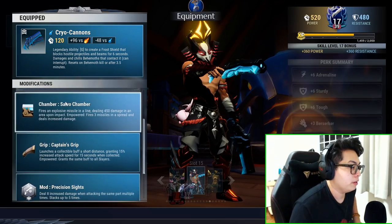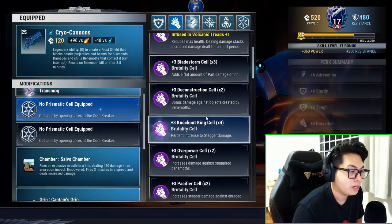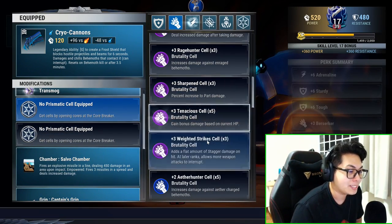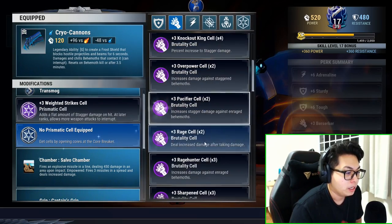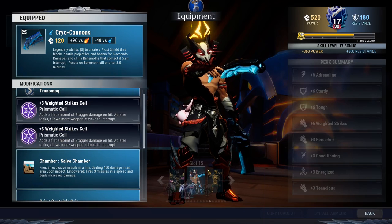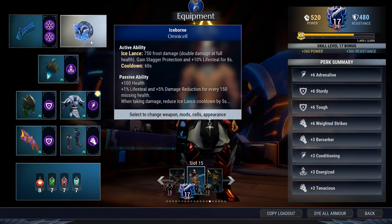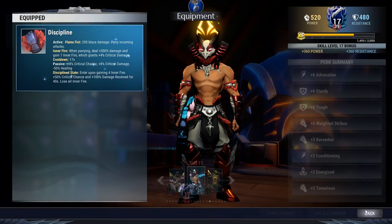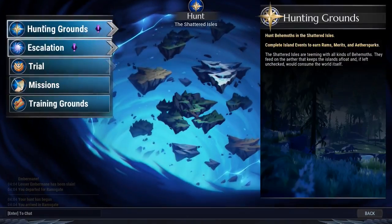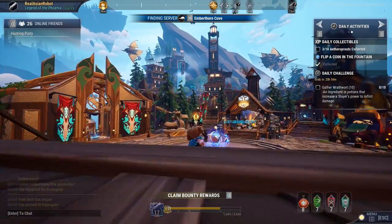Your mod and bond don't matter, but you must have the Salvo Chamber. You'll need two cells — Weighted Strikes plus six. If you look at the description of Weighted Strikes plus six: 'Range swings and missiles interrupt unstable behemoth attacks.' This is very important when you want to interrupt. I'll switch to the Discipline Omni Cell.